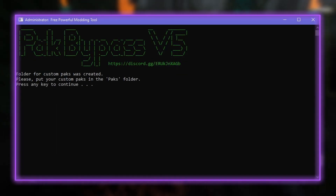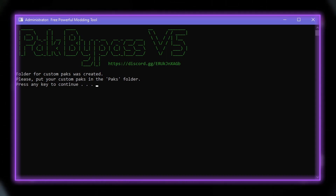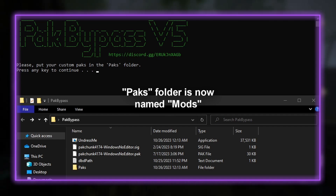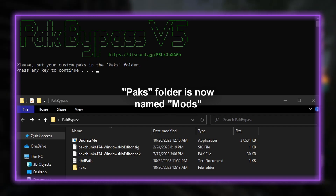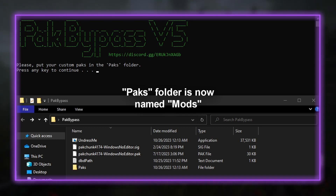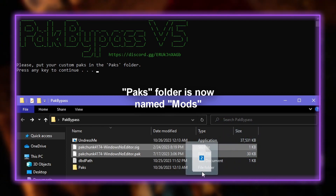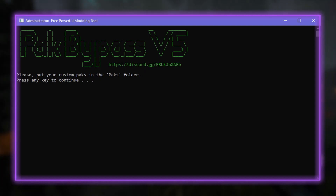Now it will tell us the folder for custom packs was created, which we can find in the folder we just created for the EXE. I have just installed the SSL bypass mod, and like any other mod, the installation is very simple. All you have to do is drag and drop the files into the packs folder, then go back to pack bypass and press any key to continue.